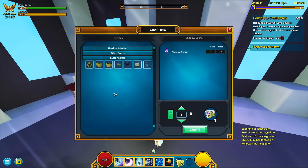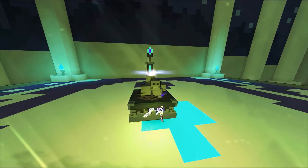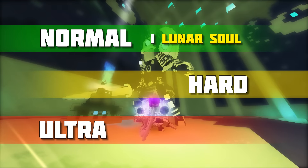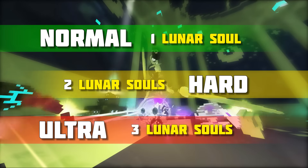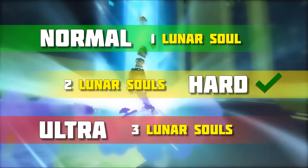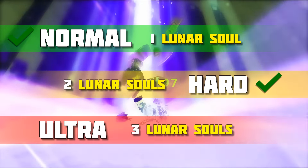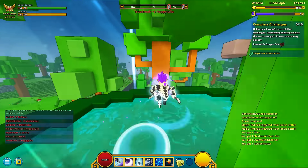They cost 1 lunar soul each, and the lunar souls can be obtained once a week from defeating Daughter of the Moon. Daughter of the Moon has 3 difficulty modes: normal, hard, and ultra. You will get 1 lunar soul if you complete it on normal, 2 on hard mode, and 3 on ultra mode. Keep in mind, if you complete a shadow tower boss on hard mode, you will also complete it on its previous mode. So if you complete Daughter of the Moon on ultra mode, besides those 3 lunar souls from ultra, you'll also receive the lunar souls from normal and hard mode.